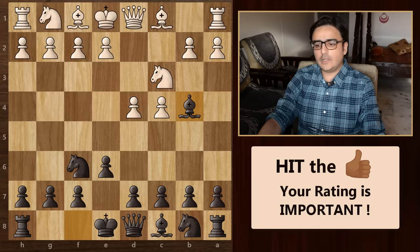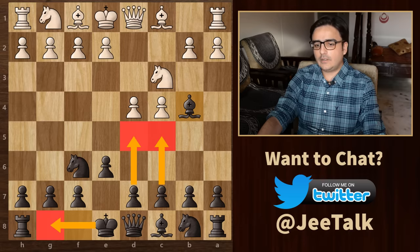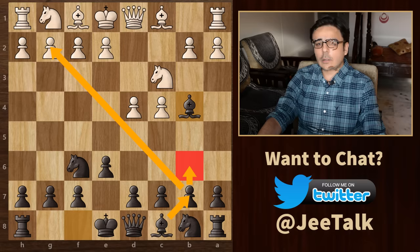As black, the good thing is that we have all our options open. We can go for something like c5 and d5 to break the centre. We can castle kingside. Another strategy could be to go for b6 and play this bishop on this long open diagonal. Therefore, even though we have compromised on the bishop pair, we still have a lot of flexibility in deciding what we want to do.